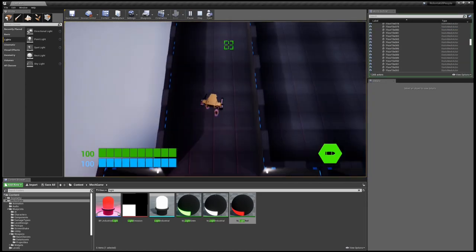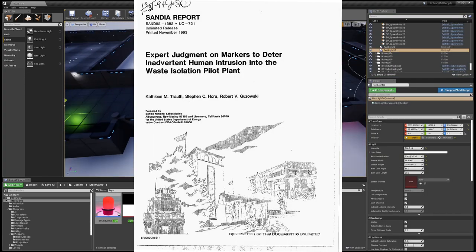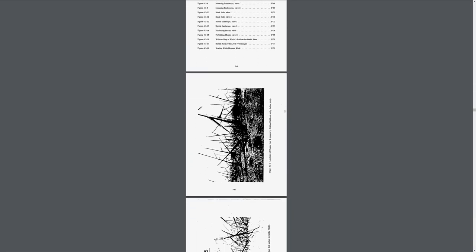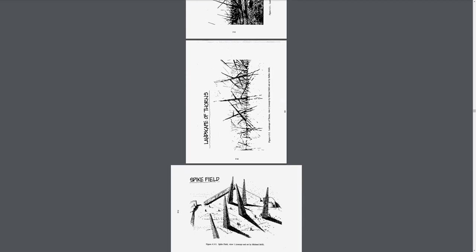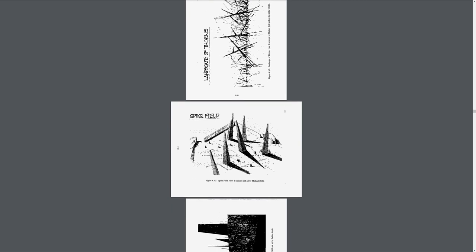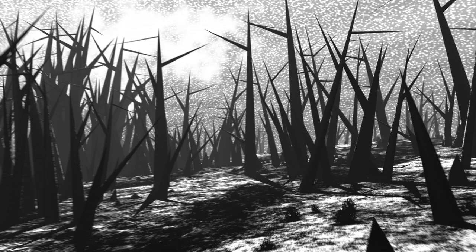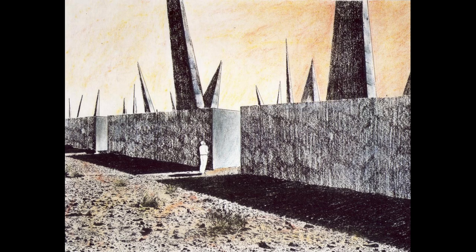I also have plans for more distinctive locations. To take you on a bit of a tangent — in 1993, a report by Sandia National Laboratories detailed designs for long-time nuclear waste warning messages. These were physical landmarks supposed to convey that an area of land contained nuclear waste. Some of the designs were described as spike fields and a landscape of thorns. What I love about these images is how alien and hostile they are. I think this will make a great setting for the next level in the game. I'm also considering using radiation as a hazard in the level.